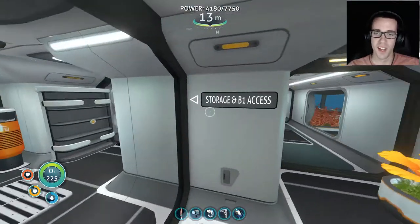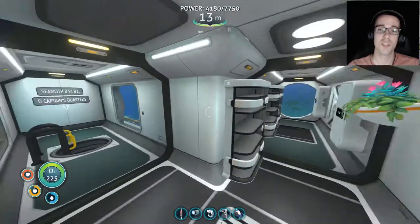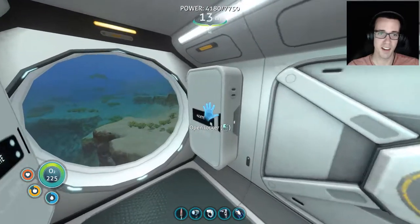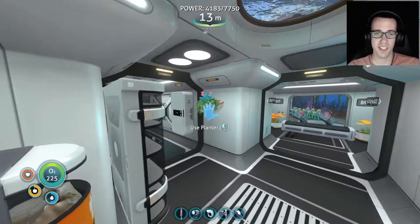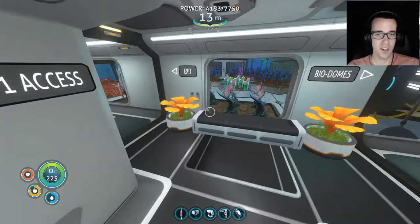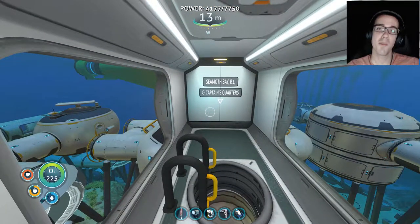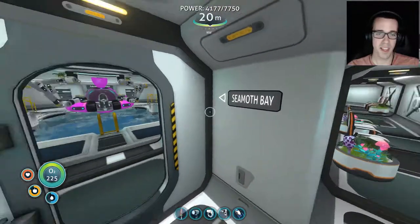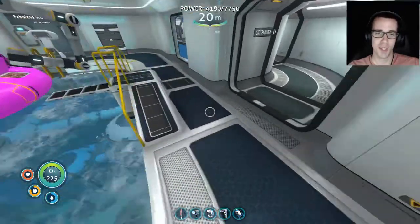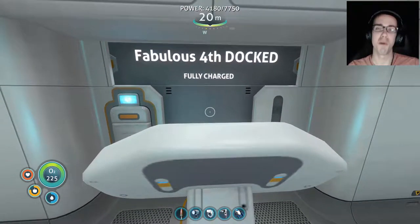This is storage and B1 access — none of this has changed. This storage has been used heavily in the process of building the base. I did add some planters here — you'll see a lot more decor throughout the entire facility. If we head down to our Seamoth bay at B1 — the next level down — we've got our captain's quarters. Right in front of us is our Seamoth bay with our new Seamoth, which we'll look at — the Fabulous Fourth.